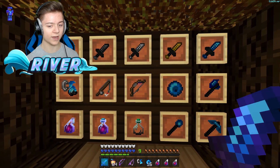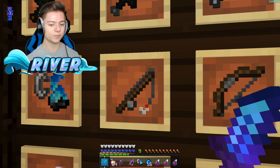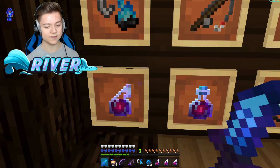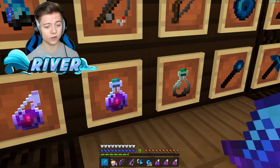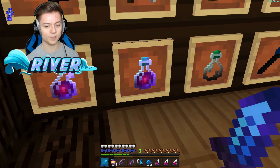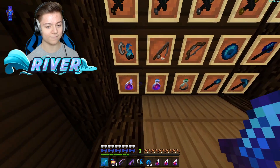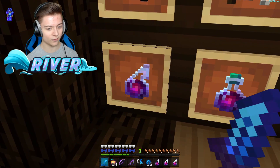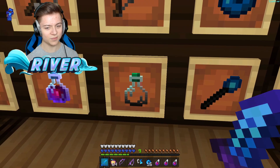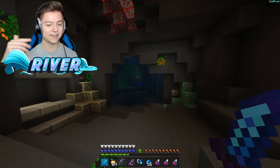We got an edited ender pearl that looks so amazing, especially in hand. We got the bow, which I think is the same as before, and the fishing rod which has been updated to a more basic texture. The flint and steel still looks amazing. Then we got the potions — some pretty crazy potions. They have a green lid with a pink liquid that's light at the top and dark at the bottom. The shadowing on it is just amazing, and even the empty bottle looks great.